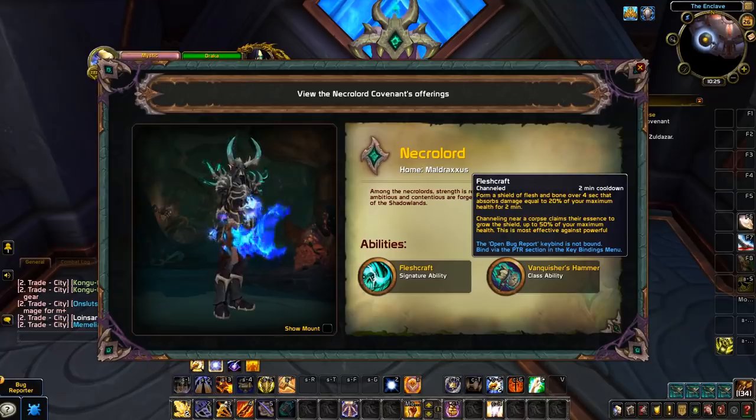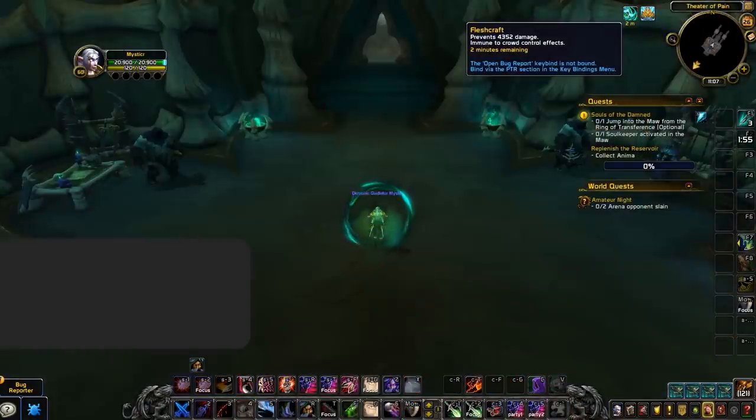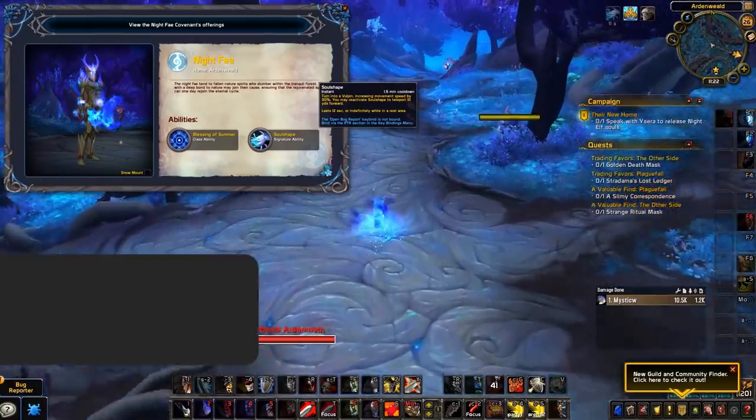Necrolords get Fleshcraft, an absorb shield that equals up to 20% of your health when channeled, on a two-minute cooldown. This ability does offer a larger shield when channeled next to a corpse, but this most likely won't apply in arena, as you've probably won the game if you're channeling this next to a corpse.